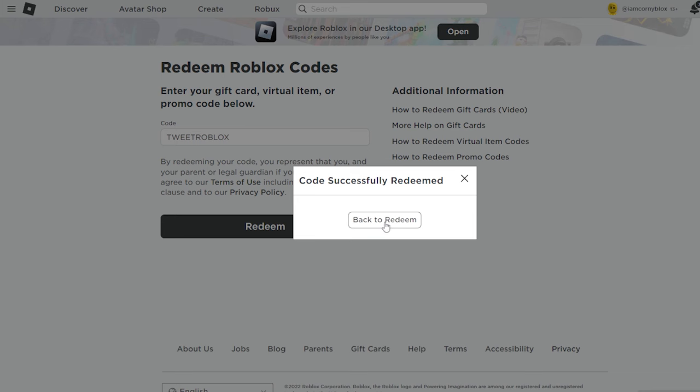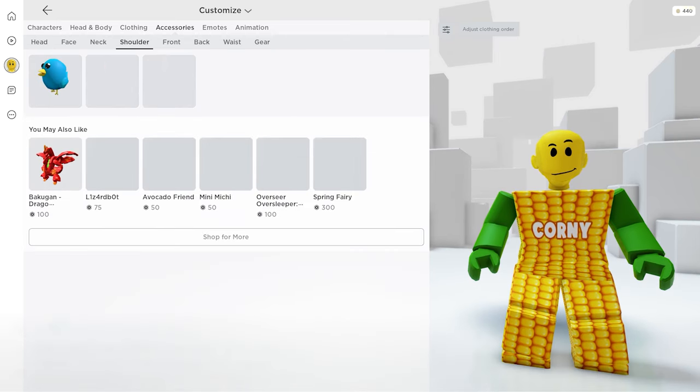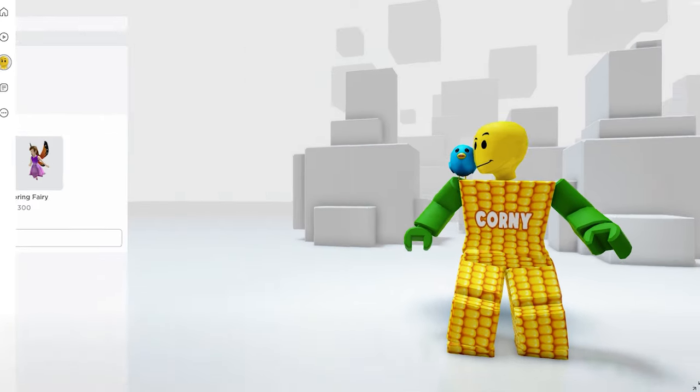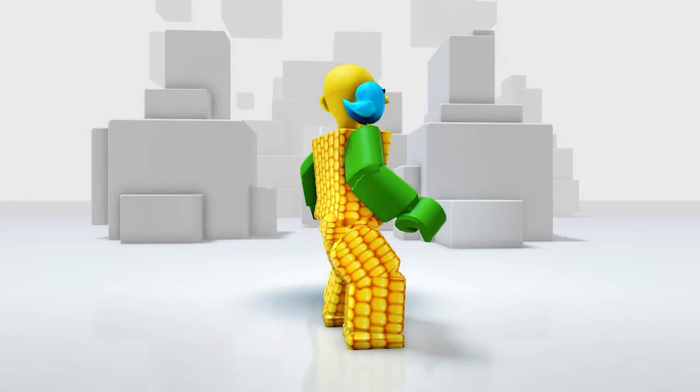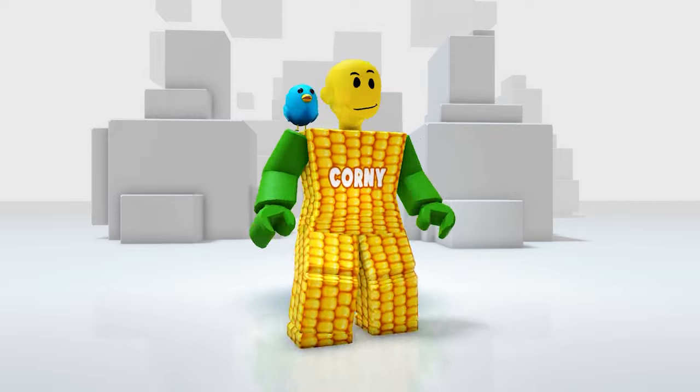And your item is in your inventory by now — let's check it one last time. In your accessories, then shoulder. Oh my god, it's so cute! Hopefully soon Roblox will also make a yellow chick like this so it fits well with my color.